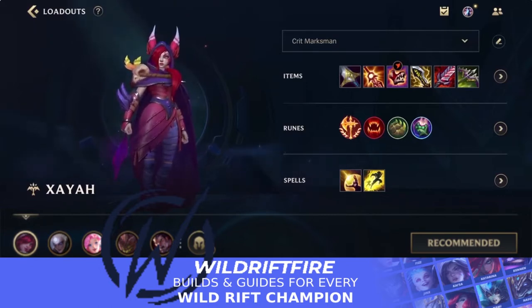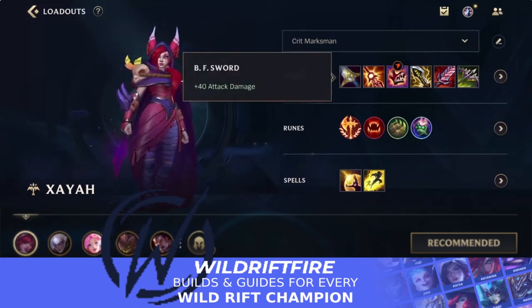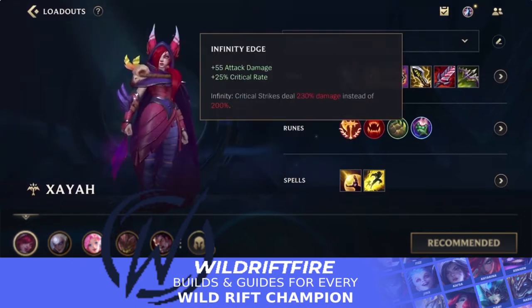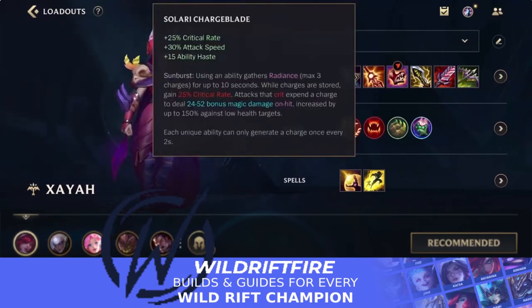As always, you still go for the BF Sword as your first item, then into Solari Charge Blade. Solari Charge Blade is still by far one of the strongest items for AD carries. This combination with Infinity Edge gives you a lot of critical strike chance and attack damage. With both items you get 50% crit, and when you use an ability with Solari Charge Blade that goes up to 75% crit — and on a crit with the radiant stacks you get bonus magic damage too.